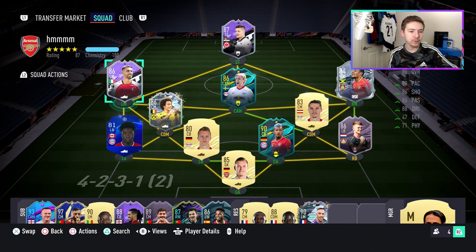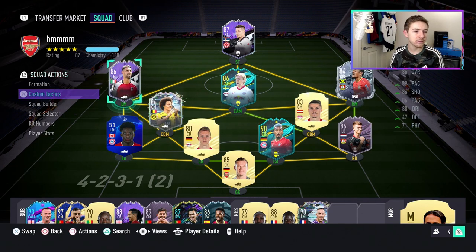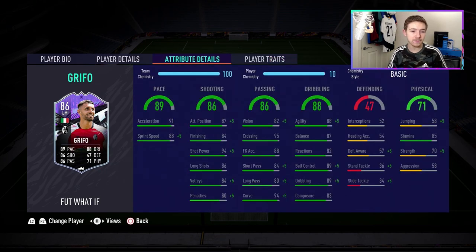We are going to try him out in a full boot Bundesliga side — I'm a bit bored of using the same team over and over again, so I'm just going to freshen things up and try some players I haven't used in a while. In terms of traits, this guy's got flaring outside-the-foot shot, and in terms of in-game stats he's got some really nice attributes — great shot power of 94, really nice crossing of 95, and 18 hand ratings with a four-star control.